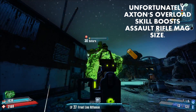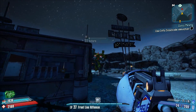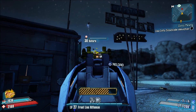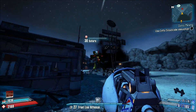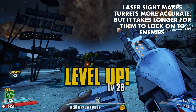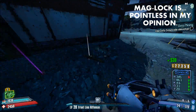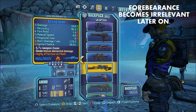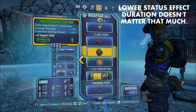Furthermore, Axton's Overload skill boosts the magazine size of assault rifles even more. While you get better damage from the Rifleman class mod, ultimately you're going to find that most weapons benefit from the Legendary Soldier class mod, which boosts damage and fire rate. Axton also has a bunch of fairly bad skills at higher difficulty levels. The first is Laser Sights, which makes your turrets more accurate but takes them a lot longer to lock on to enemies. There's also Mag Lock — do you really need your turret to stick to walls and ceilings? You also have Forbearance, which only increases your max health a little bit, and the decreased status effect duration doesn't really matter that much at higher levels because one or two hits will kill you.